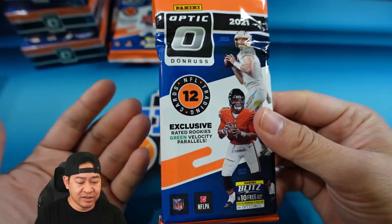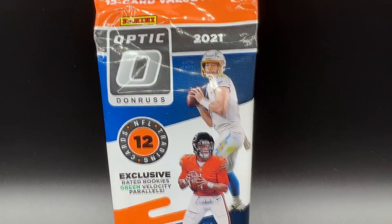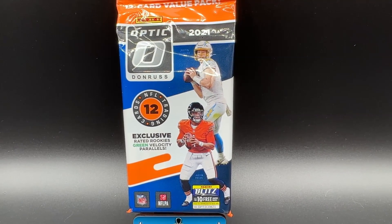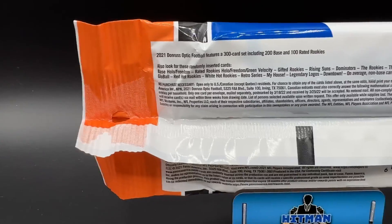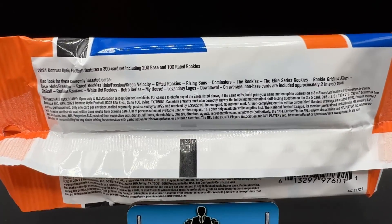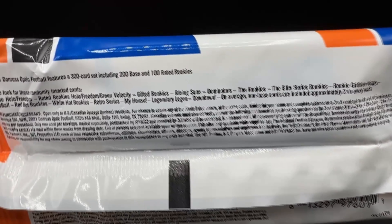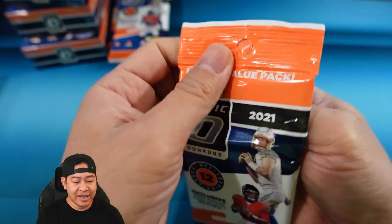Let's take a look at the value pack. This is the 2021 Optic value pack — it's going to come with 12 cards per pack. You're going to look for exclusive rated rookie green velocity parallels. Looking at the back, it's the same Optic set with some similar inserts, but you can definitely hit Downtown.